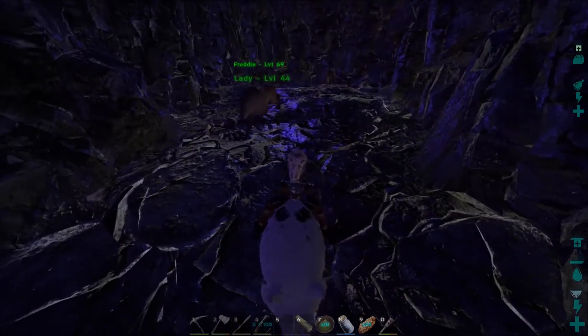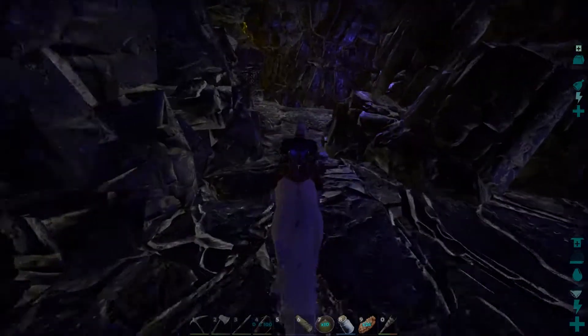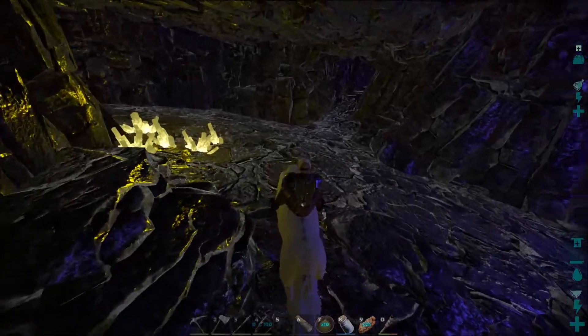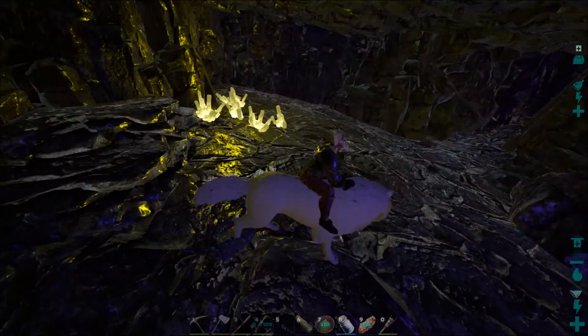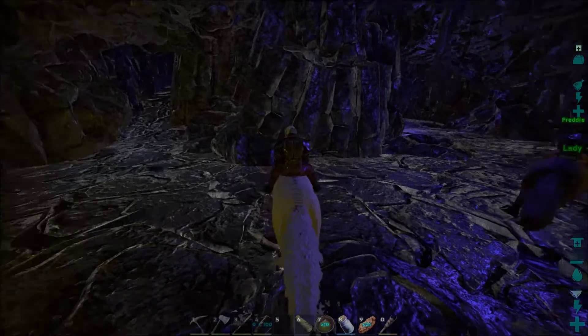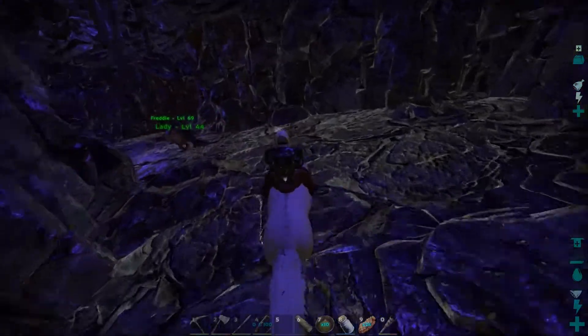We've also loaded up the walls, so I'll just double check. Yeah, so I've got a couple of thatched foundations, and so does Freddy. Because if I remember correctly, there were a couple of areas which are kind of inaccessible, so we're going to have to build some bridges to help us out. Let's head down into the cave.